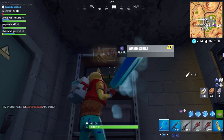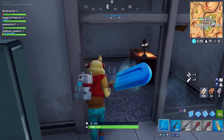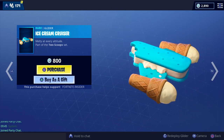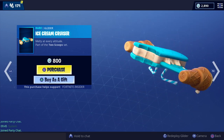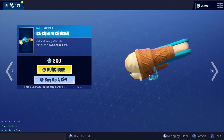Obviously it's going to cool off your summer, so during the summer when you're using this guy, it's going to make you feel a little bit better when it's hot outside. And how could you not get the Ice Cream Cruiser? It's just a big ice cream sandwich with ice cream cones melting off the backside as if they were rockets or propellers. It's constantly melting — it's so funny.